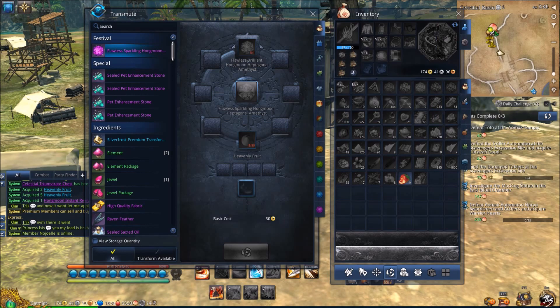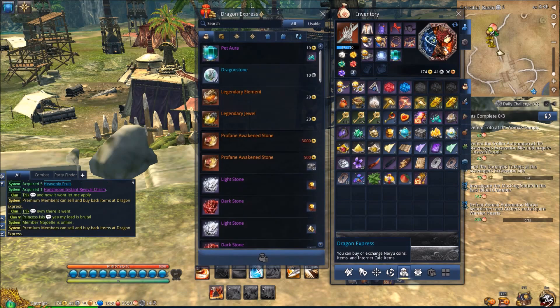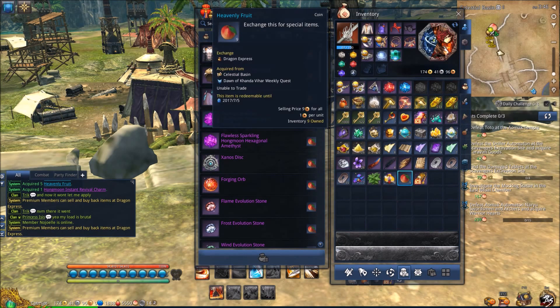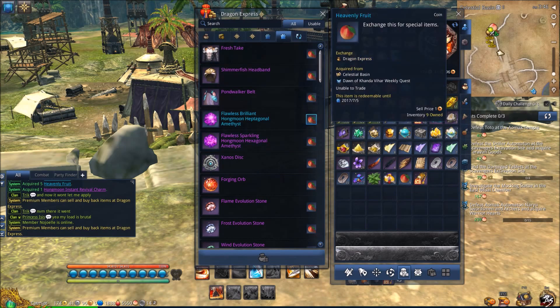Even if you don't go for the 12 AP gem, just having the 7 AP one is worth it. As you can see, I just got 7 heavenly fruit from one box, so it's very easy. This event will end in about 6 weeks, so definitely take advantage of it.